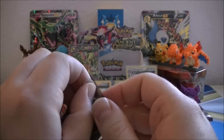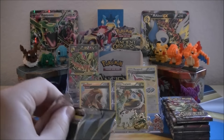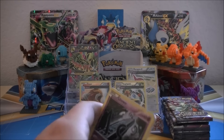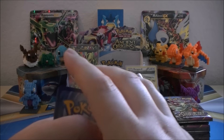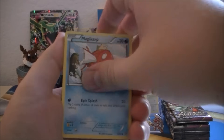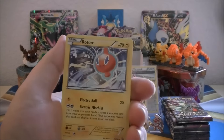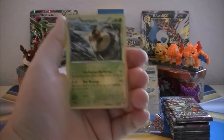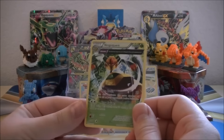Next up, a Hoopa pack art. What I really want is some more Ultra Rares. We got Unknown, Goomy, Magikarp, Spinarak, Beldum, Ace Trainer, Dangerous Energy, Rotom. Vespiquin is our Reverse, which is an Uncommon, so nothing there. And the Vespiquin Ancient Trait non-Holo Rare is our Rare of the pack.